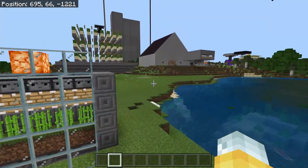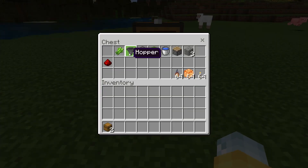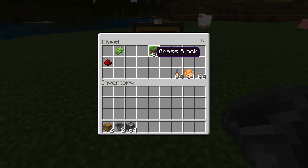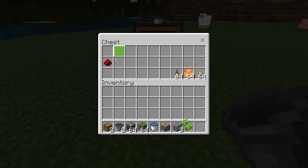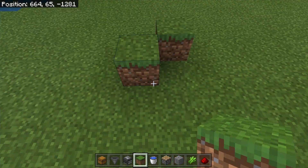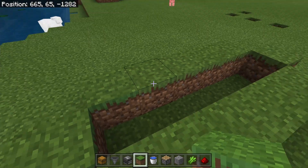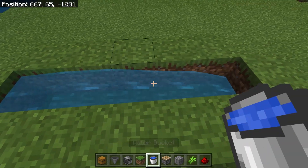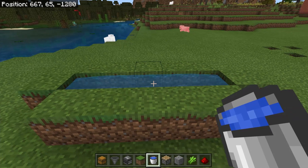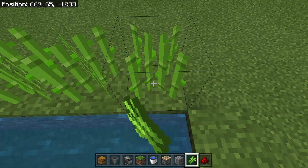The third and final farm is a super simple sugar cane farm. We built one recently on the channel — they're super simple to make and very beneficial. This one along with the cow farm are probably my number one and two, because you need books and bookcases for enchantments. Build an outline of grass, dirt, or sand and put water in the middle, because sugar cane can only grow on one of those three blocks with water next to it.